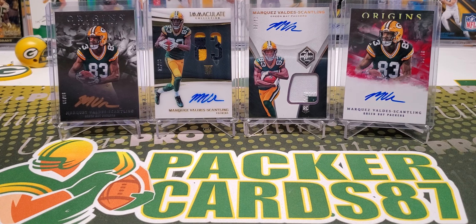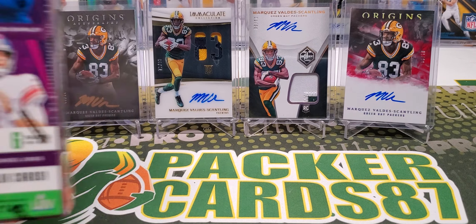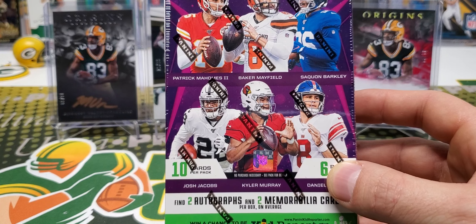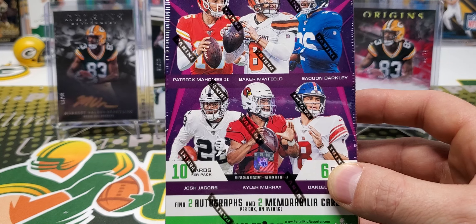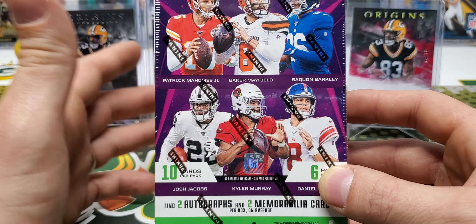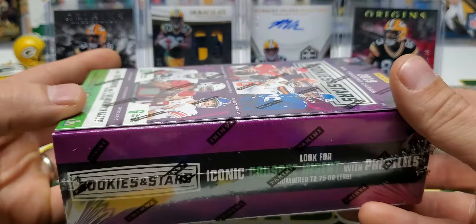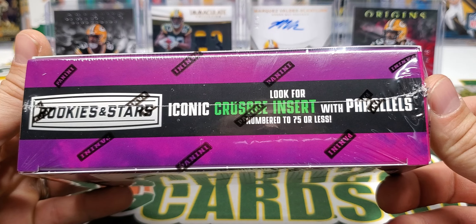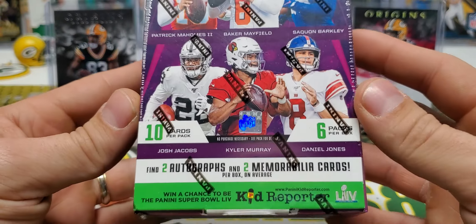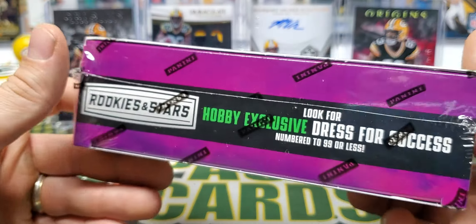What's up guys, how's everybody out there doing tonight? I hope you all had a fantastic day today. It is release day for 2019 Panini Rookies and Stars Football. This is available on the Panini Direct app as well, but I got this from my LCS. They're like $100 on the Panini Direct app, and if you're going to get them from your LCS they'll be a little bit more expensive. It looks like the Crusade inserts with parallels numbered to 75 or less. There are two autos and two mem cards in here, ten cards per pack, six packs per box.